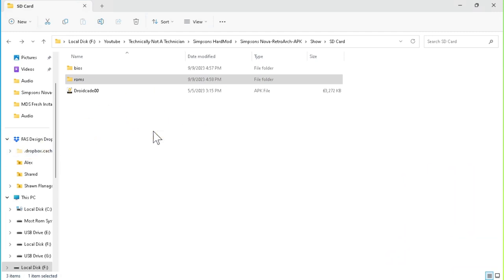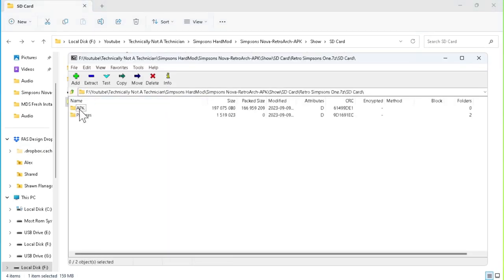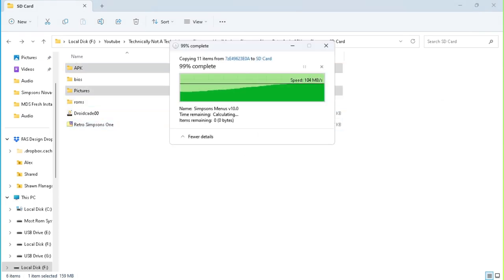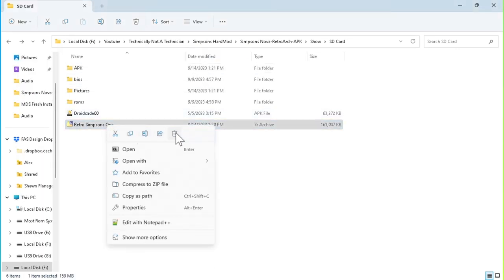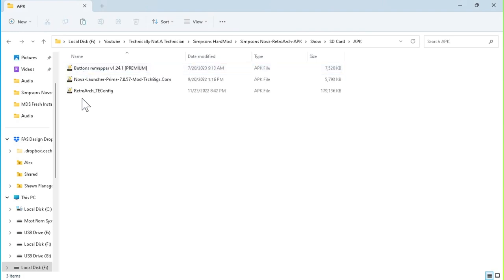Now let's speak about the files I will be providing you. You will need to download the Retro Simpsons 1 zip file from the link provided in the description. After you've downloaded it, locate the file, move it to an area that is easy to find, and extract these files so they are placed in the same area. When done, you'll have two new folders: one called APK, and the second called Pictures. Feel free to delete the 7-zip file after extraction as it will no longer be needed. I'd also recommend moving the DroidCade00 file over to the APK folder to keep everything organized.